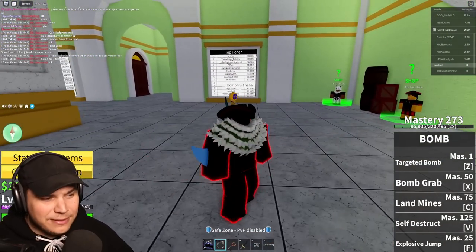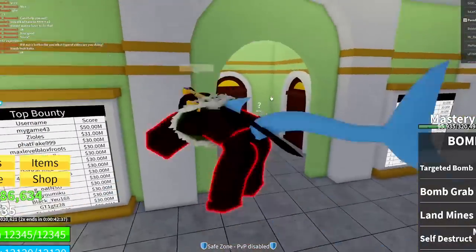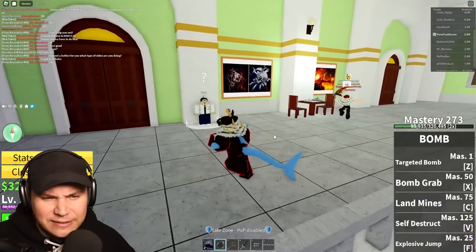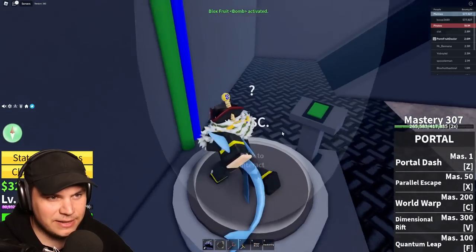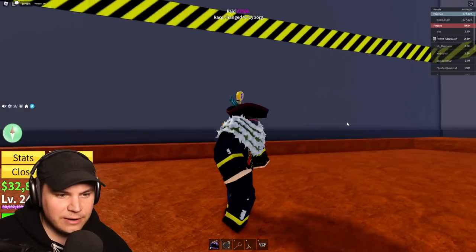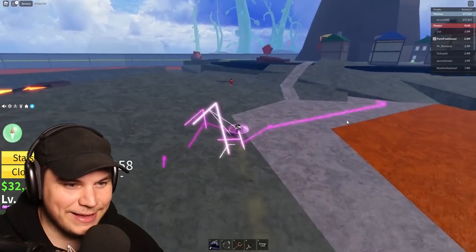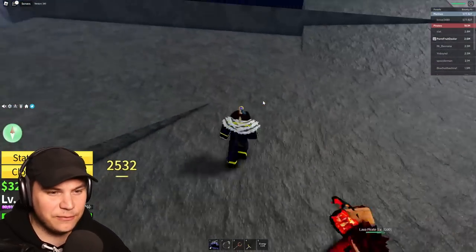I think one of the things we could do to raise our attack damage is actually change races, because this race doesn't really give me any PvP advantages. Cyborg time it is — give me the cyborg! We now have the energy core and I'm pretty sure that's gonna do quite a bit of extra damage. It's quite visual though, so we're gonna have to activate it after we activate the other attack.